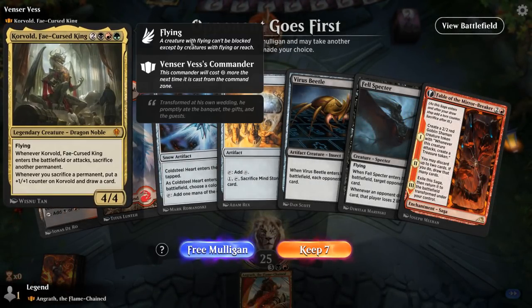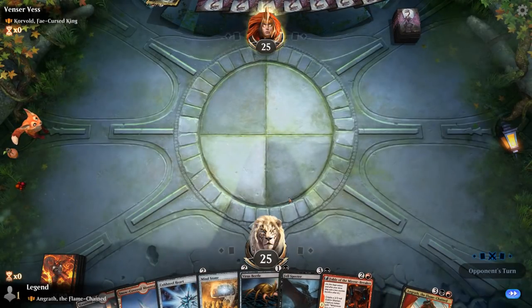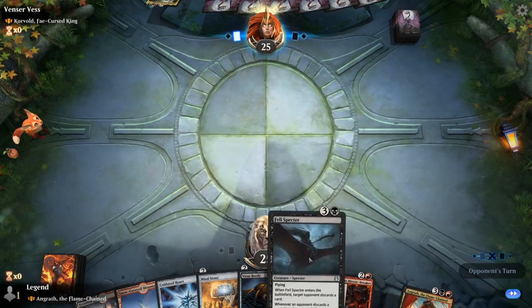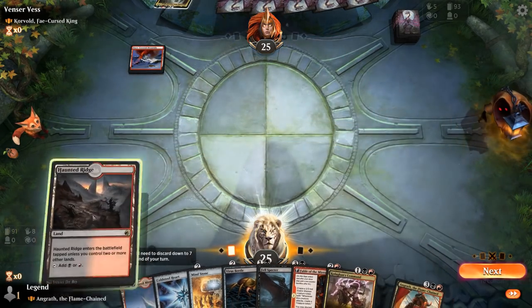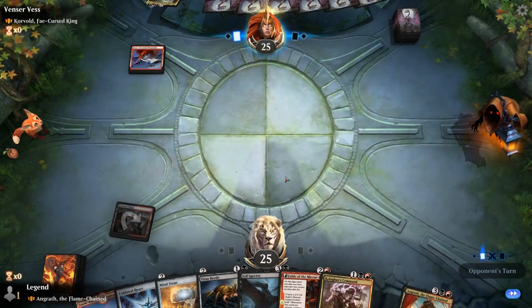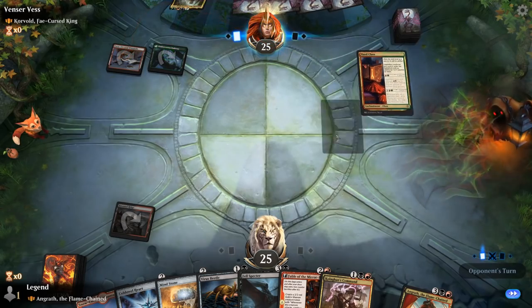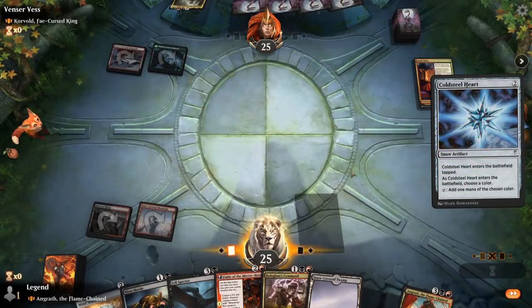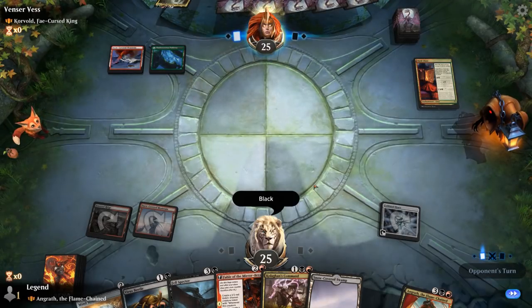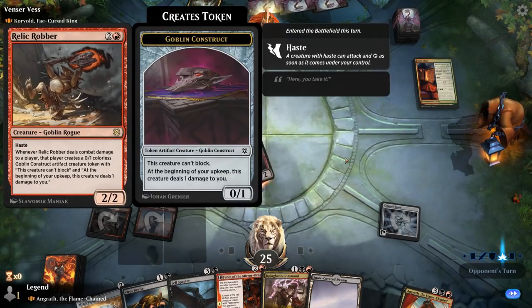We're on the draw, facing Corvold — so a Jund sacrifice deck. We've got a reasonable start with some early ramp artifacts, could use some removal which we're currently lacking, but Fel Specter should be quite good. Coldsteel Heart probably names black. Then still hoping to draw land. Bard Class — so they've got lots of legendaries. A relic robber — might want to take it out with Kologhan's Command.